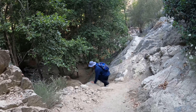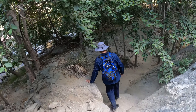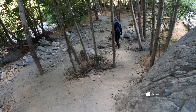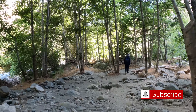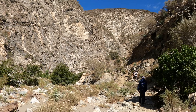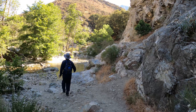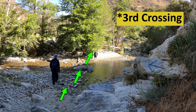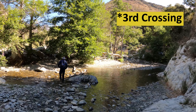After the wooden bridge, you're going to hike down where you'll be alongside the river. A little bit after crossing the wooden bridge, the canyons open up and you'll be able to spot the Swan Rock Formation. After about five minutes from the Swan Rock Formation, you're going to come across your third river crossing and immediately after a fourth crossing, getting right back on the right side of the river.